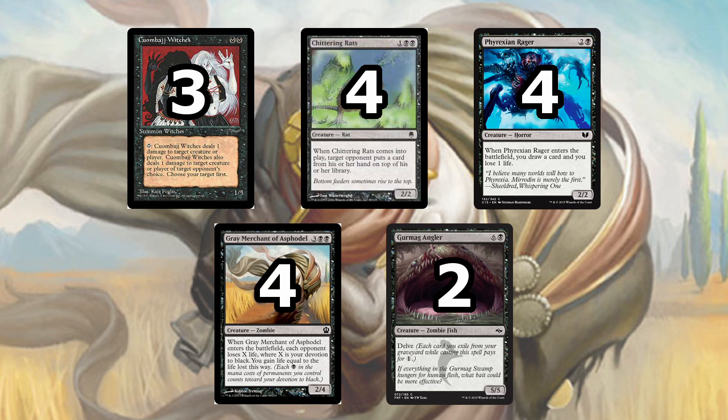Next we have Gurmag Angler. This is in here as a value spell — it's nice to have a 5/5 in the deck for when your opponent has a large creature and you don't have a removal spell for it. But also the ability to play this on, say, turn 5 alongside a 3-drop for only 2 mana is very convenient. Having delve in the mana cost means you can play it whenever your graveyard is full, and it's just a very efficient spell most of the time.